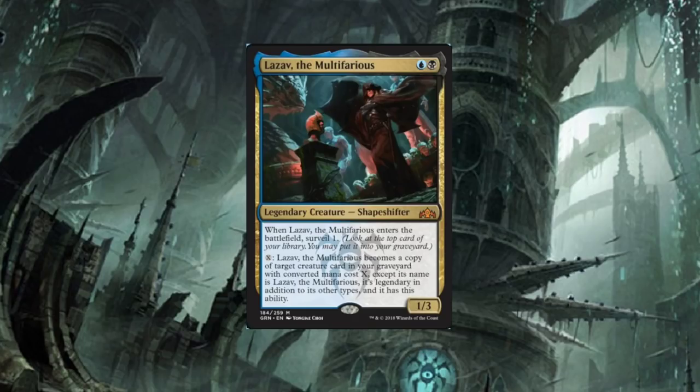When Lazav, the Multifarious enters the battlefield, Surveil one. For X mana, Lazav becomes a copy of target creature card in your graveyard with converted mana cost X, except its name is still Lazav the Multifarious — it's Legendary in addition to each other type, and it retains this ability. Scarab God is rotating out very soon. This is basically its replacement — let's just face facts. It's nothing compared to Scarab God, but at only two mana to cast, it's pretty cool. It's going to find its way in control builds — that's just what Dimir does.